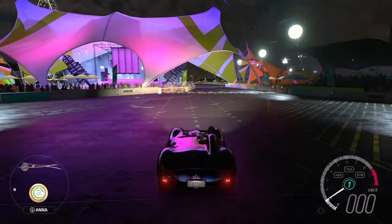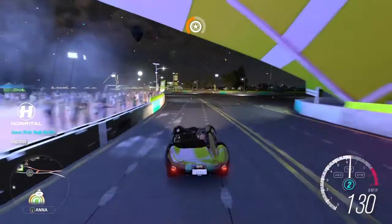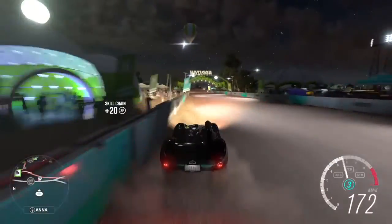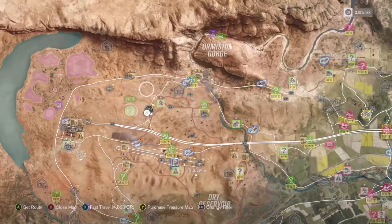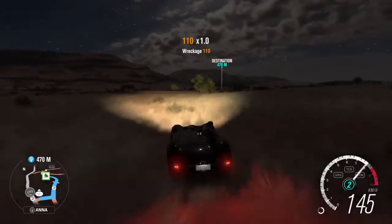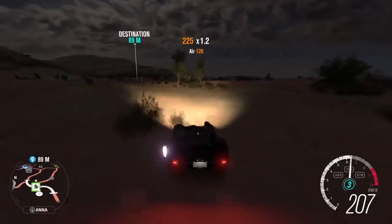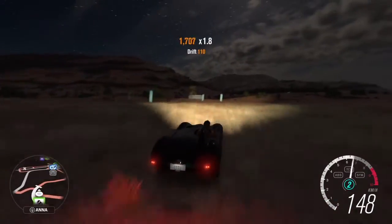Now there's two ways. One is more efficient, and one is easier — you can invite more people. So what you're going to want to do is go to any PR stunt. For example, I'm just going to go to this Drift Zone over here. And you're going to want to go into the Drift Zone, so let me just turn around over here really quick.